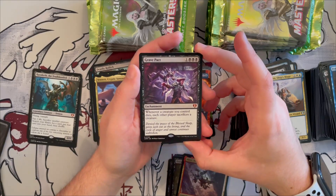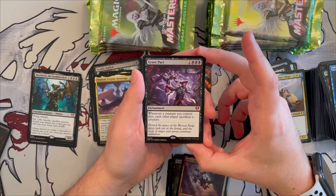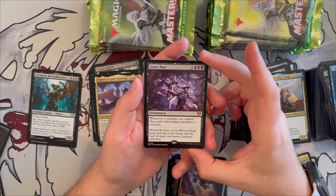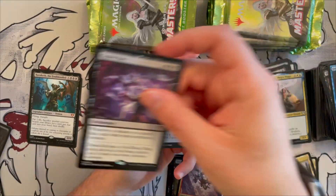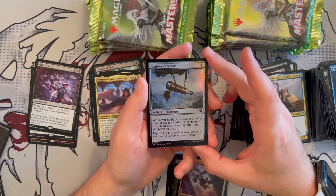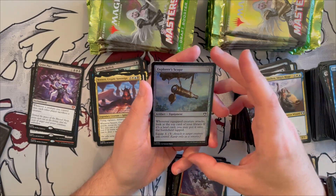And we get a great mythic — Grave Pact! It's an enchantment for one generic and three black: whenever a creature you control dies, each other player sacrifices a creature. Amazing for sacrifice decks and aristocrats. I love this card — a great reprint and a great pull! Explorer's Scope is a foil equipment — whenever the equipped creature attacks, look at the top card of your library; if it's a land, you may put it onto the battlefield. Very good for ramp decks.